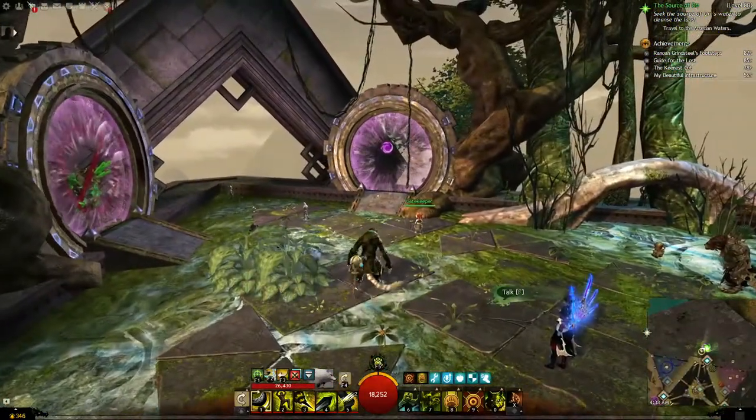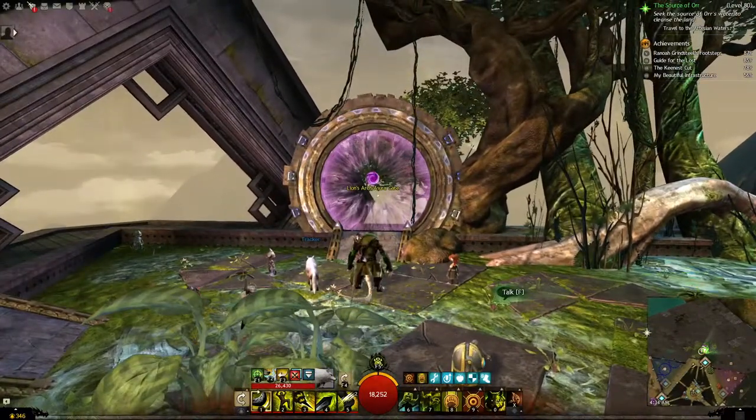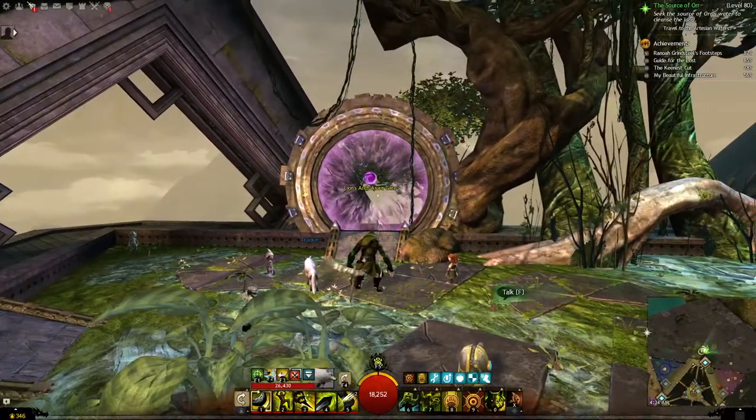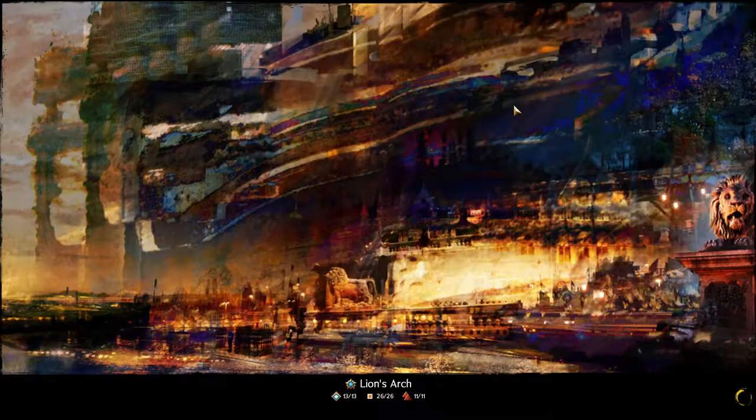In order to get to the place they've moved to, this here is the Asura Gate to Lion's Arch — obviously, it says it here in big bold yellow letters. We're going to jump through that. I'm going to skip through the loading screen until we get to Lion's Arch so I can show you exactly where the place is.